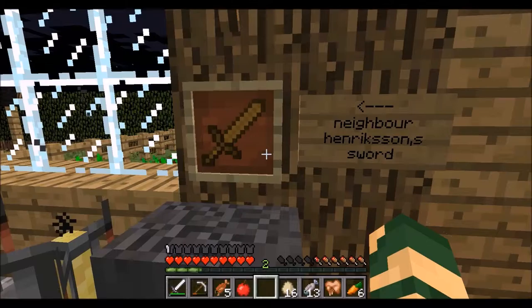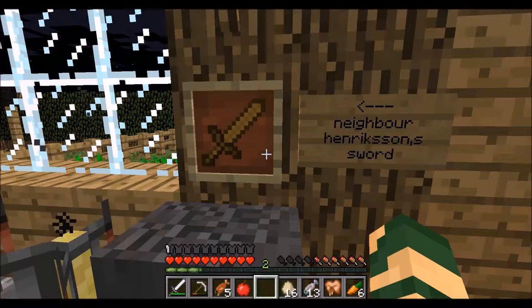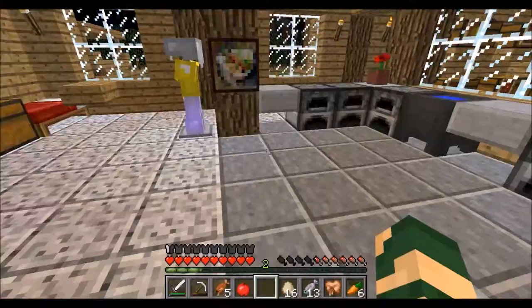Henriksen's sword — that's my sword. He put it in the chest, and I didn't want to have it there. Wait, how do you get out of your house? Did you push the button?